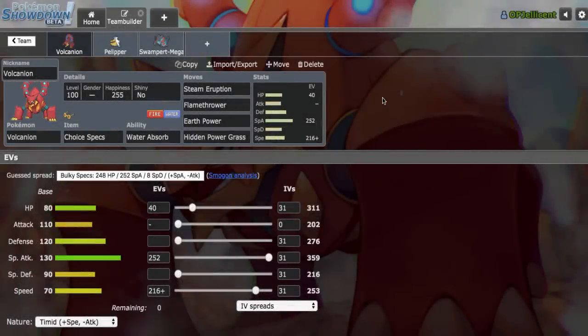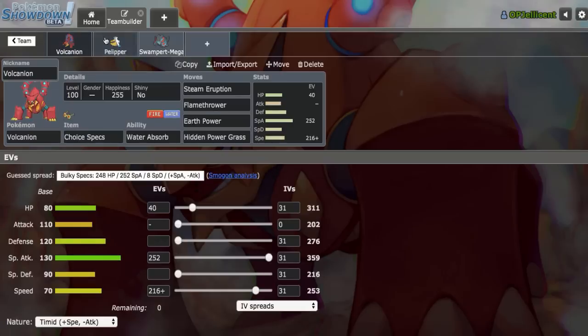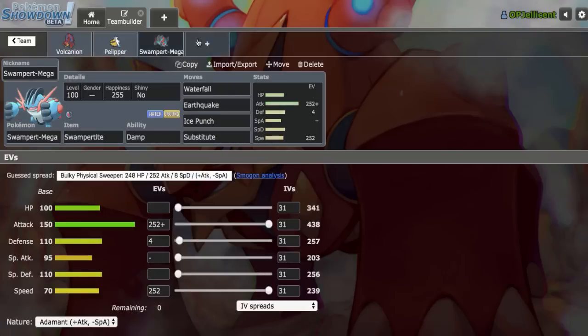Hey, what's going on everyone, I'm the OP Jellicent and we're back here on Pokemon Showdown. I'm going to be building an OU team around Choice Specs Volcanion and the rain core of Pelipper plus Mega Swampert. Then I'll be hopping on the ladder to test out the team, make improvements if necessary, and the final team can be found down below in the description if you wish to try it out yourself. Let's look at the rain core I've built, then we'll build the second half of the team.